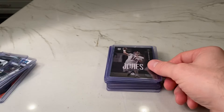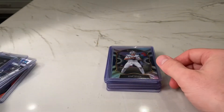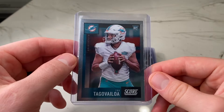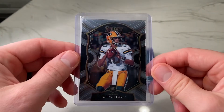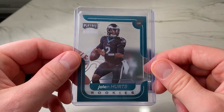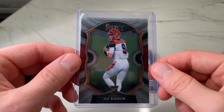A Mac Jones rookie card from Luminance — probably the best rookie QB, and fortunately as a Pats fan, that's been nice. A Josh Allen Silver Concourse from 2020 Select. A Tua Tagovailoa score update from Chronicles. Another Jordan Love, this time a base rookie from Select Concourse. Jalen Hurts acetate from Chronicles — the Playoff Momentum. Joe Burrow Concourse-level rookie card from 2020 Select.